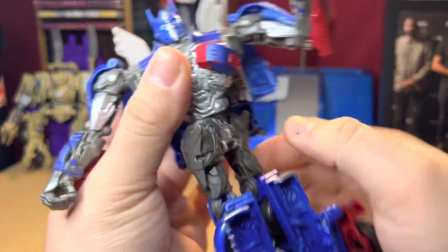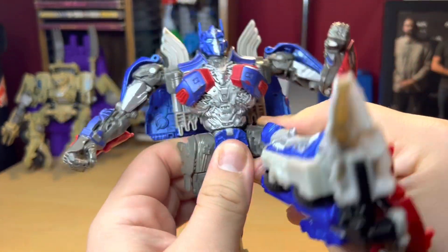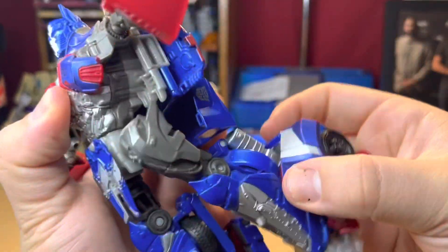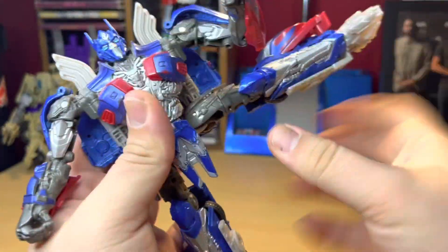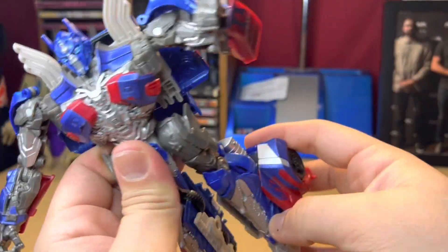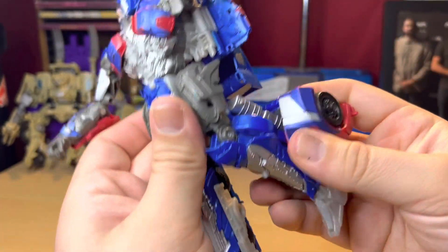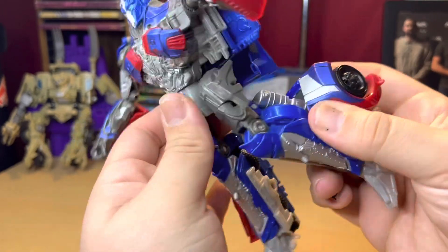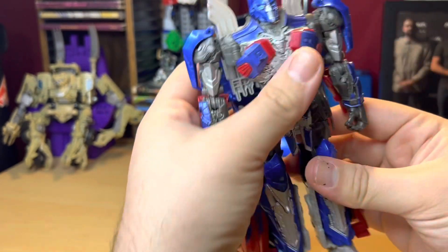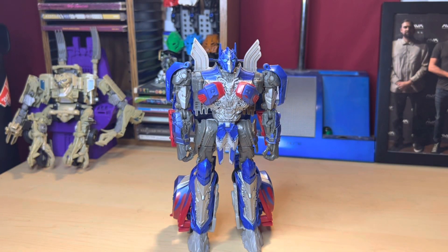There's toe and sole movement but it's mainly for transformation. The skirt flap folds up, probably also for transformation. The leg goes forward pretty far and all the way back, and the legs go out pretty far to the sides. Basically nothing at the knees, and nothing at the ankles — because it's the Last Knight toy line, not Studio Series with ankle tilts or any of the War for Cybertron/Legacy stuff.